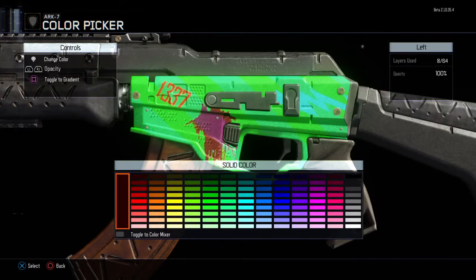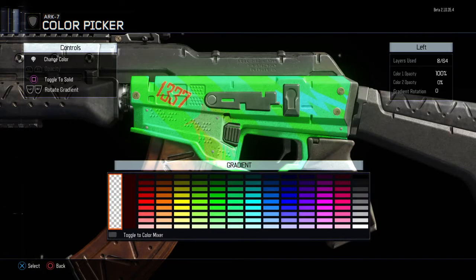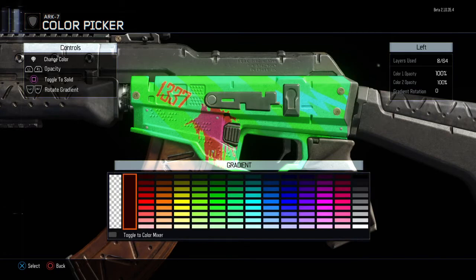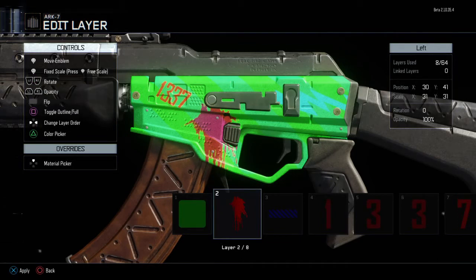I might also do a gradient here. I'll have one color on this side and then a brighter gray on the other side, and use the slider to control the fade. As you can see, it's getting darker on the left. There are loads of different tools you can use and it's all very useful.